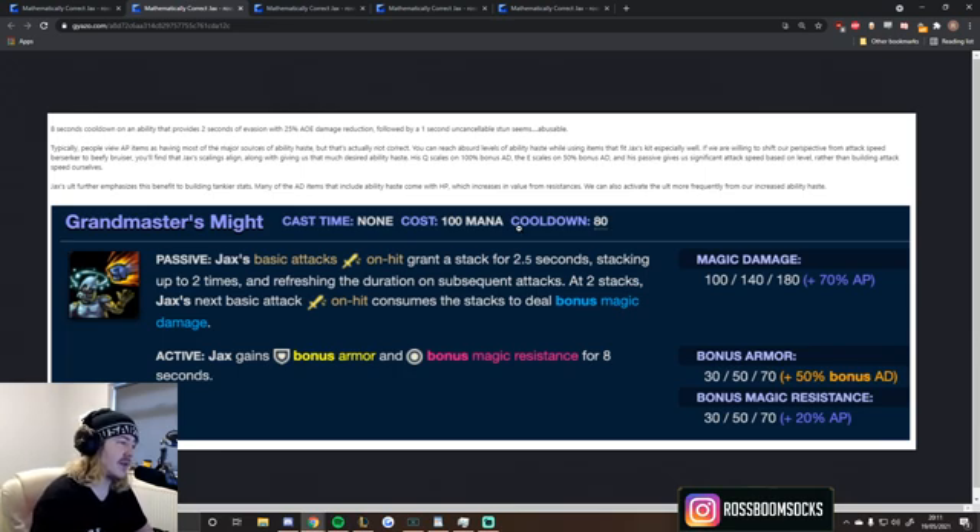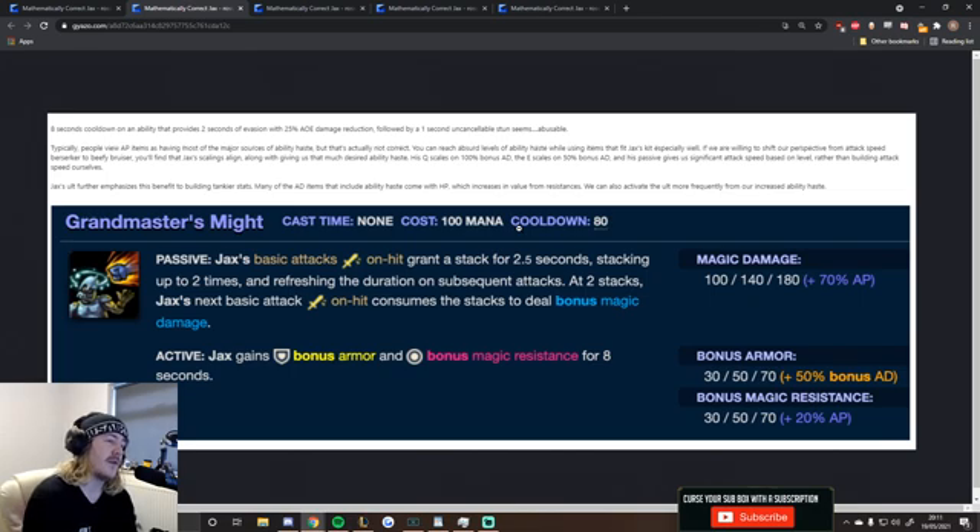Typically, people view AP items as having most of the major sources of Ability Haste — but that's actually not correct. You can reach absurd levels of Ability Haste while using items that fit Jax's kit especially well. If we're willing to shift our perspective from Attack Speed Berserker to Beefy Bruiser, you'll find that Jax's scalings align with giving us that much-desired Ability Haste. His Q scales on 100% bonus AD, his W scales 50%, and his passive gives significant Attack Speed based on level rather than building Attack Speed ourselves. His ult further emphasizes the benefit of building tankier stats, and we can also activate the ult more frequently from increased Ability Haste.